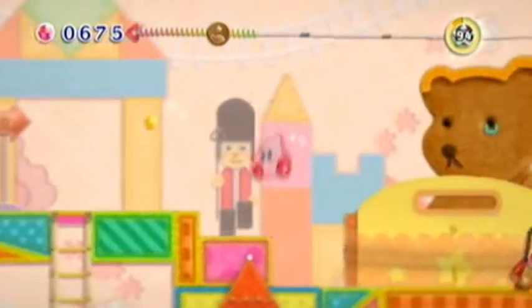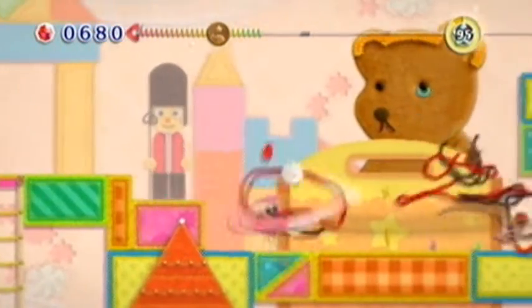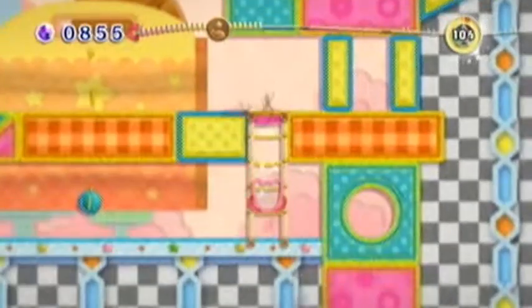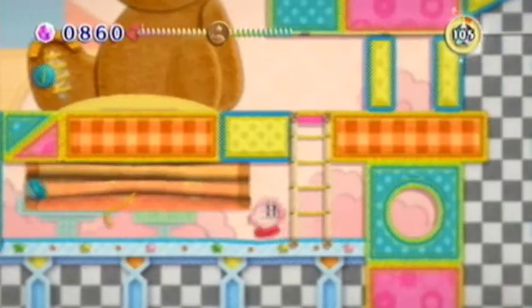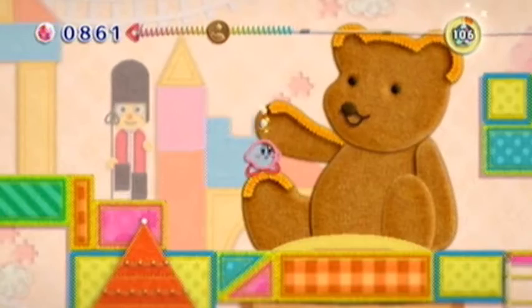Well, up here we should be getting the last treasure, which I think is up here. We just want to take that off — they'll reveal the bear — and we want to fix this little owie. After that, he'll give you a lollipop full of beads.